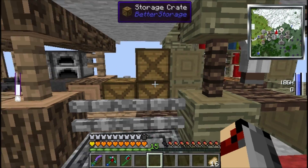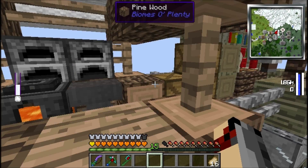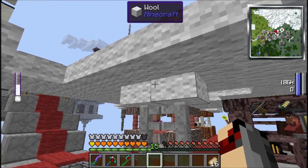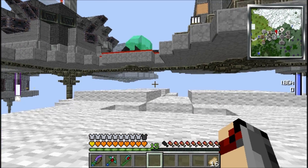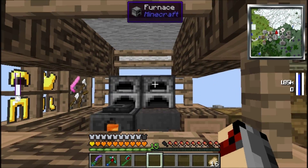Over here is our original Galacticraft area where we launch off rockets — it's been here for a while, I'm just kind of showing it off again. And over there is our greenhouse. I've shown off the kitchen area and the greenhouse at the very top. And over here we have the little ship that I made with Archimedes.